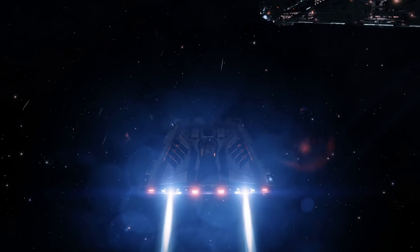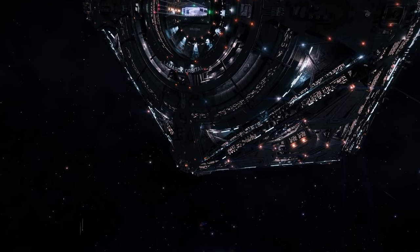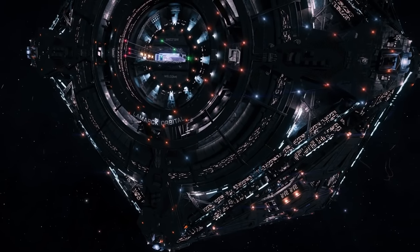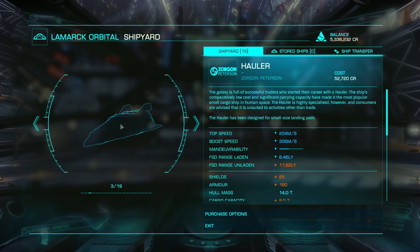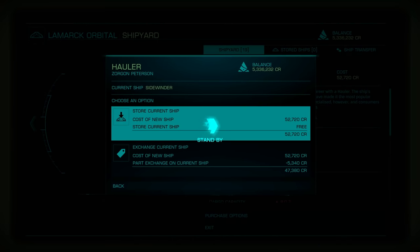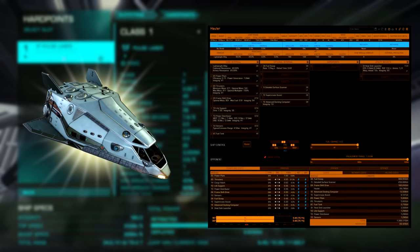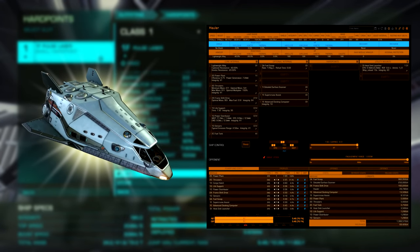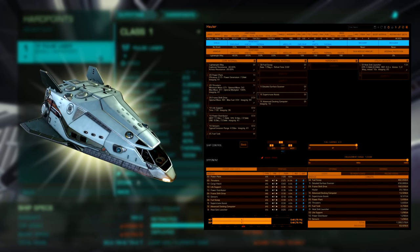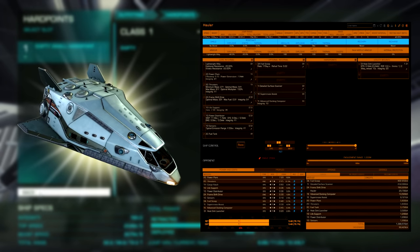I did turn in all of my bounty vouchers over at Moss and Dock — you can cash in your bounty vouchers by clicking on contacts, then the system authority. Now that we have a little space cheddar squirreled away, I'm going to invest some of that money into purchasing the hauler so we can make even more money doing exploration. Here is the build I'll be going with for the hauler, and all the modules that you need for this build are located right at this station, which is really handy. Every single build that I highlight in this video will be linked in the description for your ease of access.